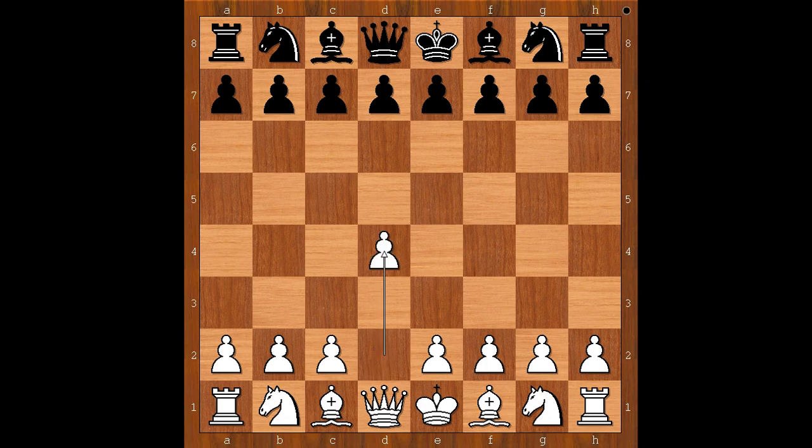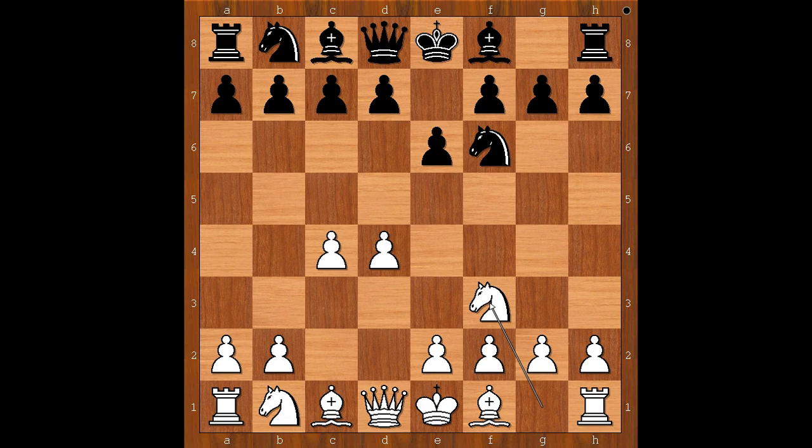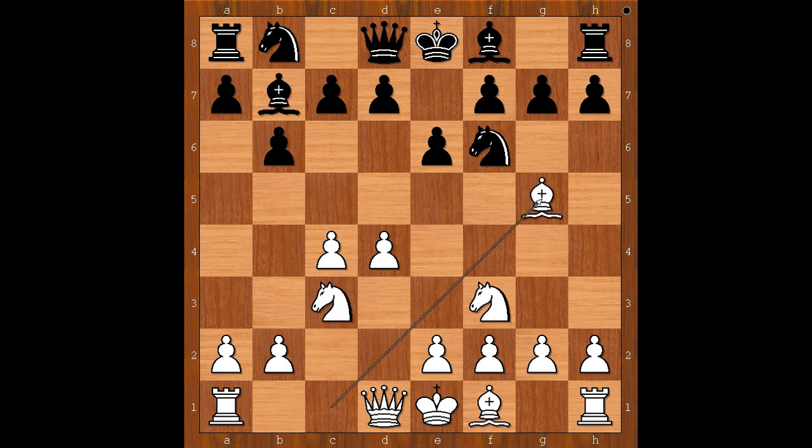Gilda had the white pieces and he started with d4. Max Ewe played Nf6, c4, e6, Nf3, and now b6, going for the Queen's Indian defense. Nc3, Bb7, Bg5, Bb4, e3.